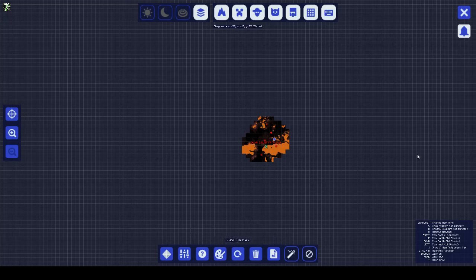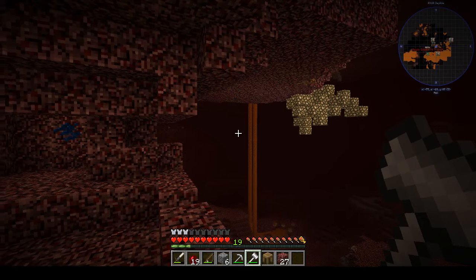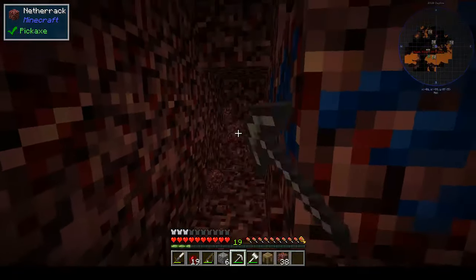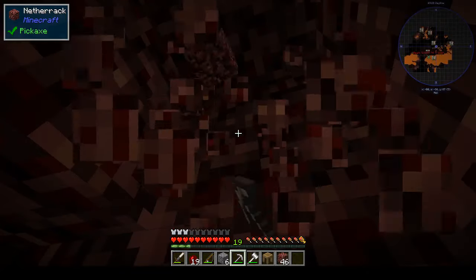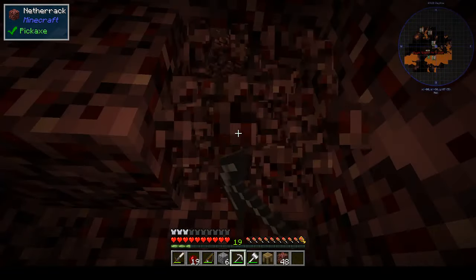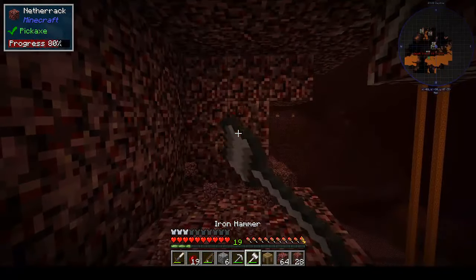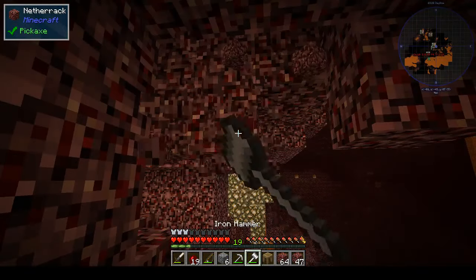Netherrack, netherrack planes — I'm just running the cursor over the map looking at the bottom just above the bar to see if it's telling me anything. I'm just either seeing planes or hell region netherrack, okay, that's not really going to help. Let's go this way and see what we can find, because we need to find some soul sand and we also need to find a nether fortress.